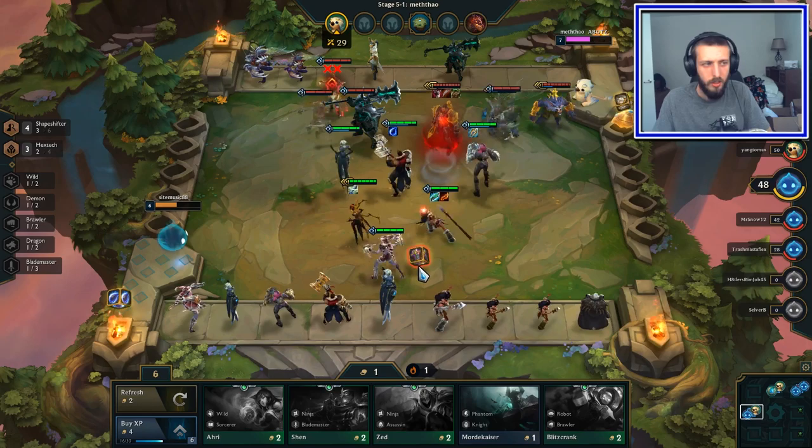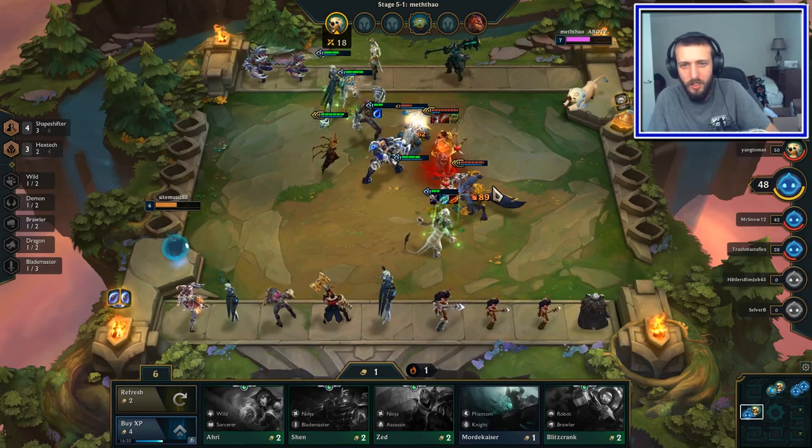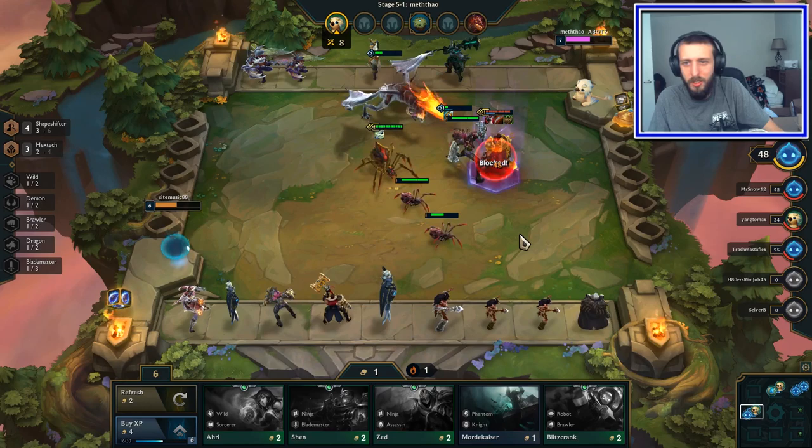The likelihood of me getting anything I need right now is so low because we're level six, which means there's a 25% chance a one-star will show up here, and that's any of the one-stars. I'm gonna put the sword on her and hope we can get something to help out a little bit. Transform, go get them. I don't know — this is gonna be interesting. Heal up, heal up! Got a three-star Darius with all those items on him — my goodness, I'm never gonna be able to kill this guy.